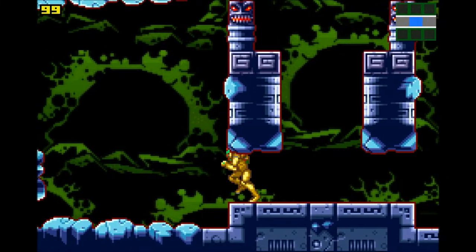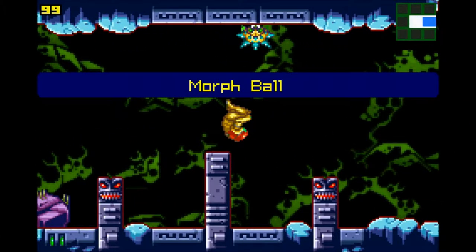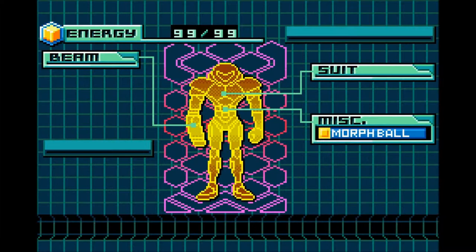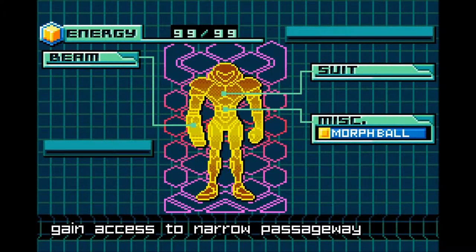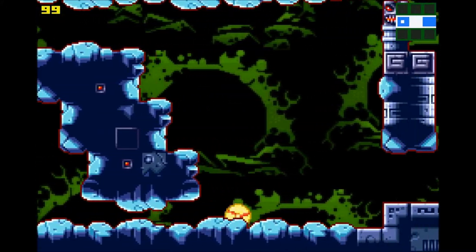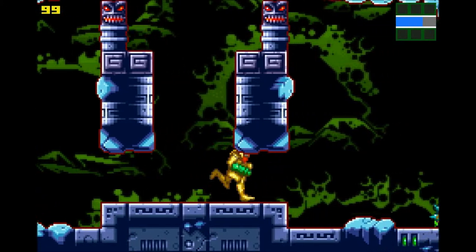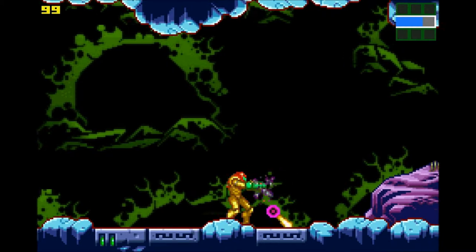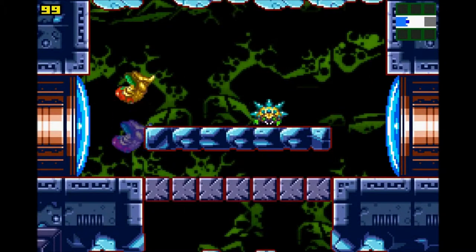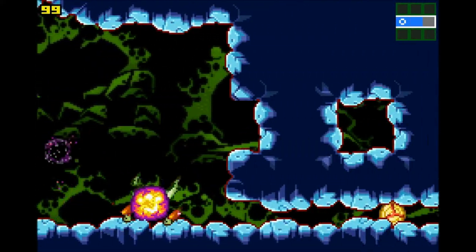We return to Samus' first ever adventure with a little twist. This is Metroid Zero Mission. It is a re-release of the first Metroid game for the Nintendo, on the Game Boy Advance. It's updated graphics, updated movement and controls for Samus — overall a lot better game, in my opinion, than the original, although the original was pretty game-breaking for its time. This game is a lot easier to pick up, learn, play, and have fun with.